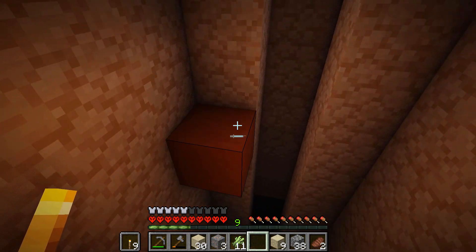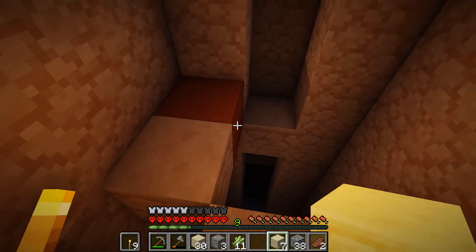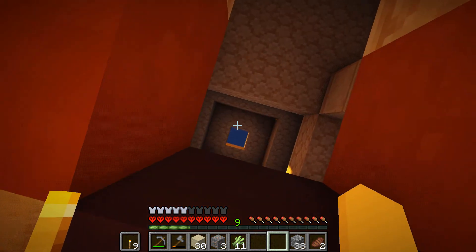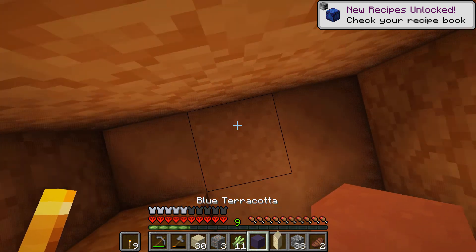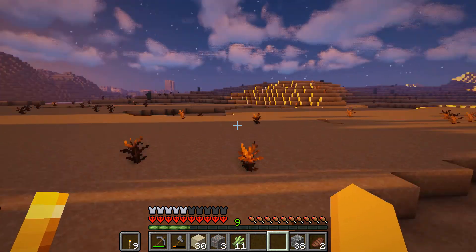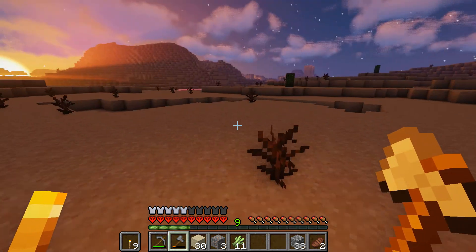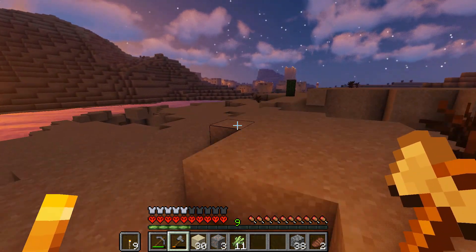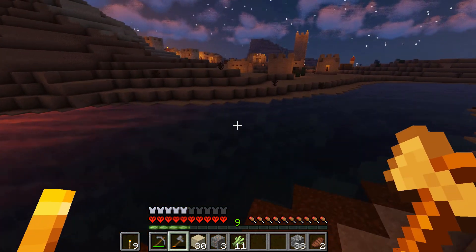Orange terracotta. I'm going to pop these in like this because I do not want to fall down again — that would genuinely just be embarrassing. It's night time now. Let's get to this village and find one of their beds. What we're going to do is take a bed so while we're out and about we can just sleep. On survival you die — it doesn't really matter — but on here I don't want to get to night time and not be able to get back.